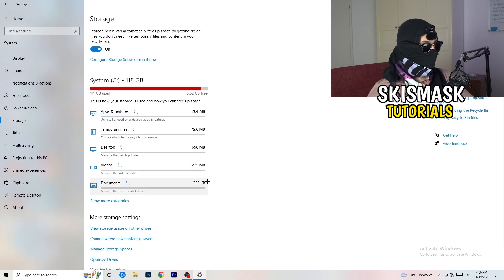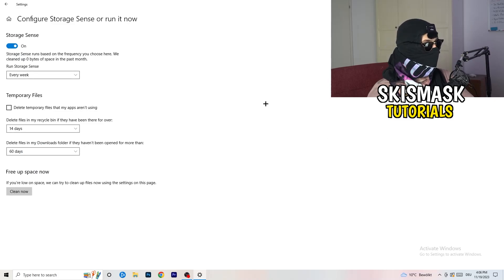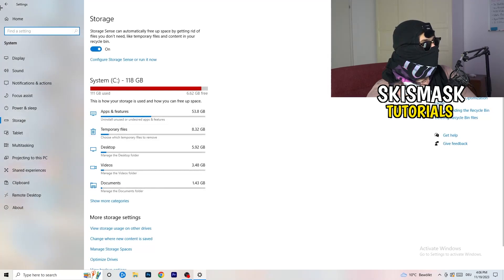Go to Storage, then click Configure Storage Sense or Run It Now. Turn on Storage Sense and set it to run every week. Enable delete temporary files that apps aren't using. For files in your Downloads folder, set it to delete files not opened in more than 60 days. Then click Clean Now — it will take a little time but it will help you a lot.